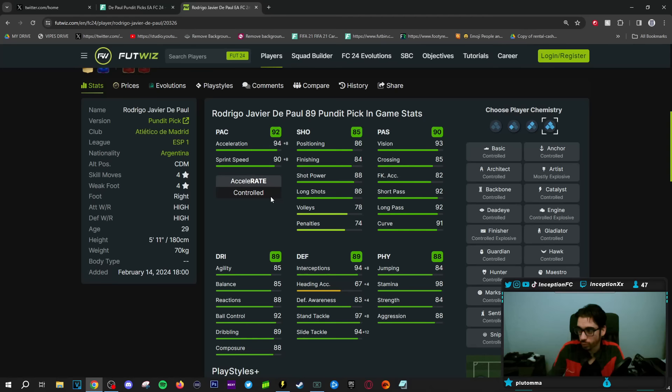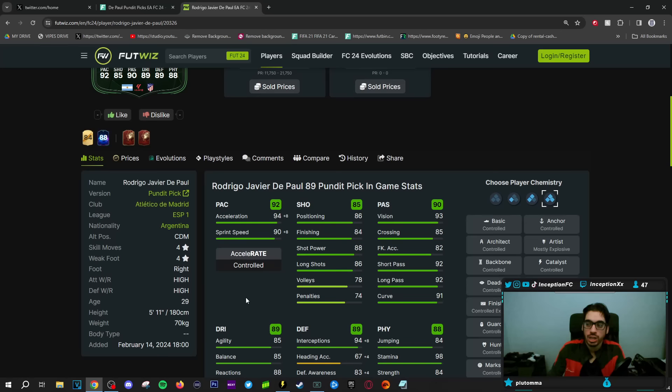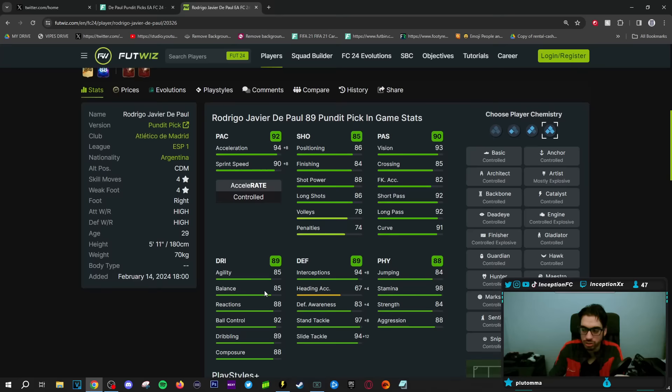Shooting is in a good area, passing is in a fantastic area, and dribbling is also in a good area. This isn't like your typical Pundit Picks — most of the times they release these types of SBCs they're not that good, they're just promo cards. But with this card, it actually looks like a decent card to use in the current meta of the gameplay.